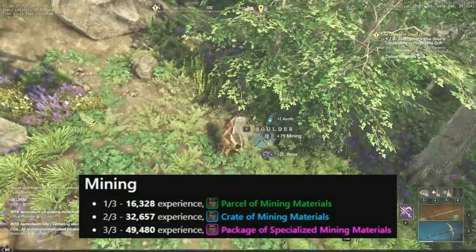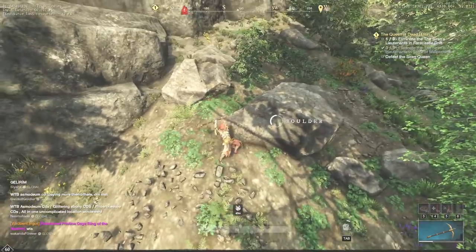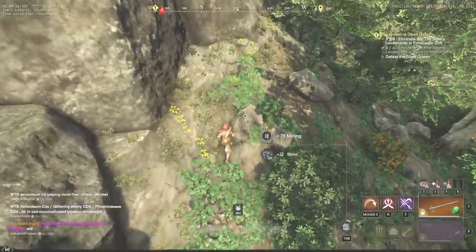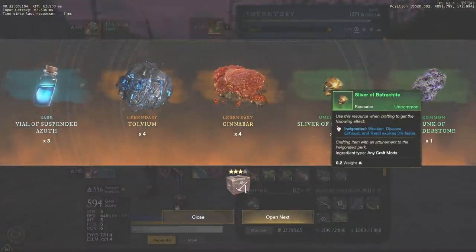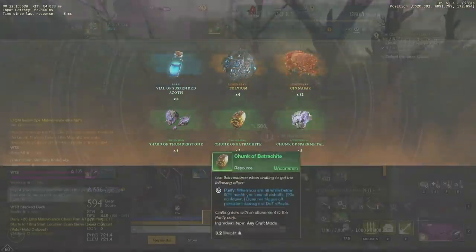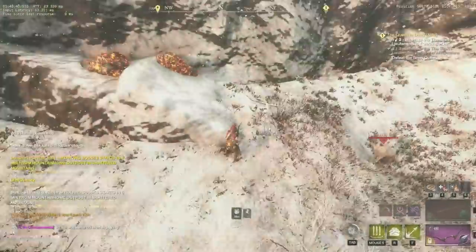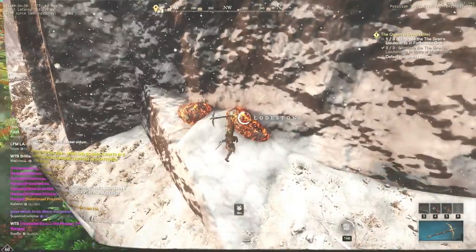Mining requires 16,000 experience to get a daily Gypsum reward. Obviously you will get the most experience by mining orichalcum or star metal, but there is always huge competition for them. I've tested mining boulders and was surprised to find out that it is not that bad — it takes around 20 minutes to reach the mark, and apart from stones that can be refined into stone blocks and sold on the trading post, you can also obtain some tolvium and cinnabar from reward caches. In general, you have a lot of options when it comes to mining: iron, oil, lodestone, precious ores, etc. But most likely it will take much more time due to competition on all good routes almost every time.